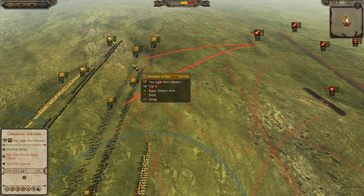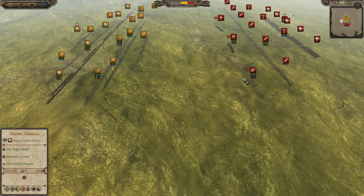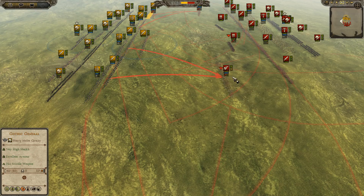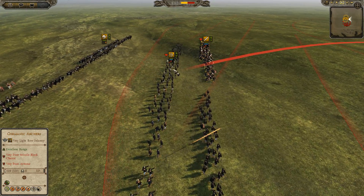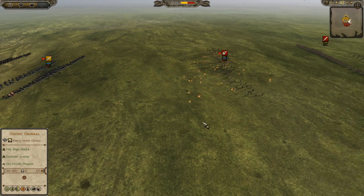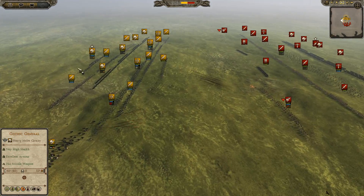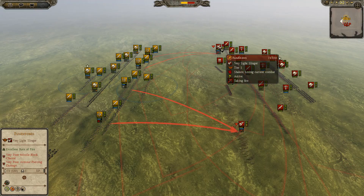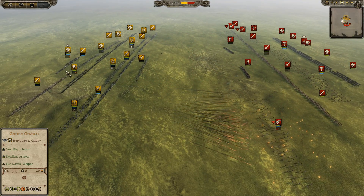Funditoris is going to get focused here by the Germanic Archers — not going to be a problem. They're just going to die very, very easily. Looks like the Western Romans are... I don't think the engagement here is good for the Western Romans. He's taking a skirmish engagement with Funditoris, and these guys are just not going to make it. They have 3 armor and 80 health, so they're going to die very quickly. This is a very bad engagement for the Western Romans — already losing so many Funditoris.